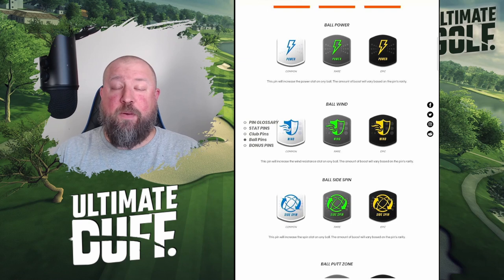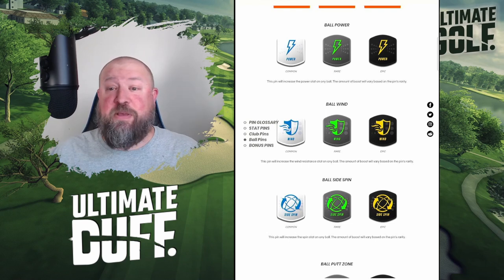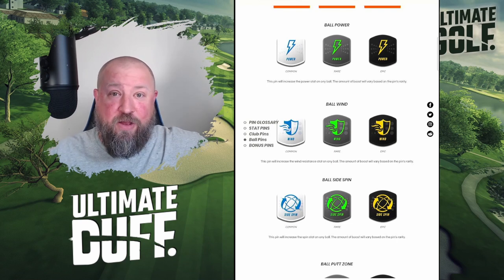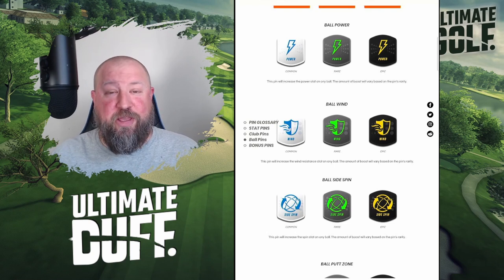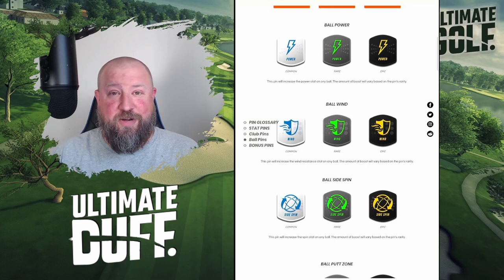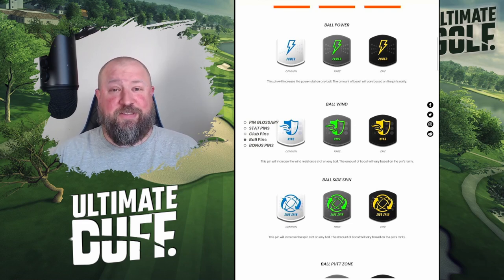Ball power — you can add ball power, and you can piggyback this with club power. So if you get an epic ball power pin — maybe plus five — and you piggyback that with plus 20 distance on your club, now you're looking at adding 25 yards to whatever driver you have off the tee. Imagine adding 25 yards to an RB — a lot of par fours are now reachable, and I think every par five in the game is reachable in two if you're adding this. This is a game changer.